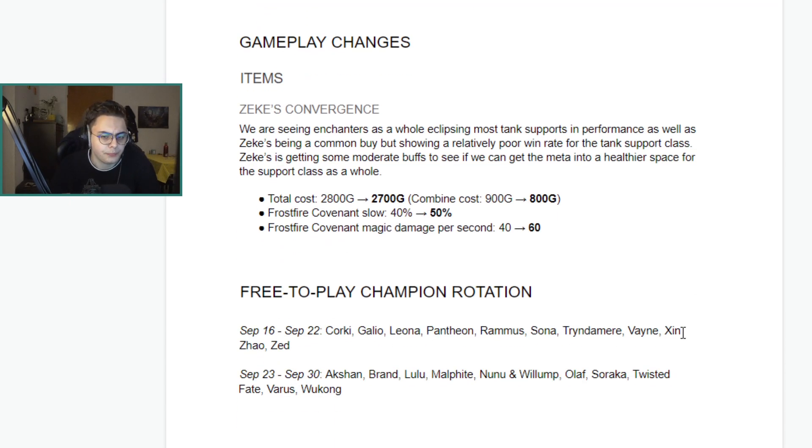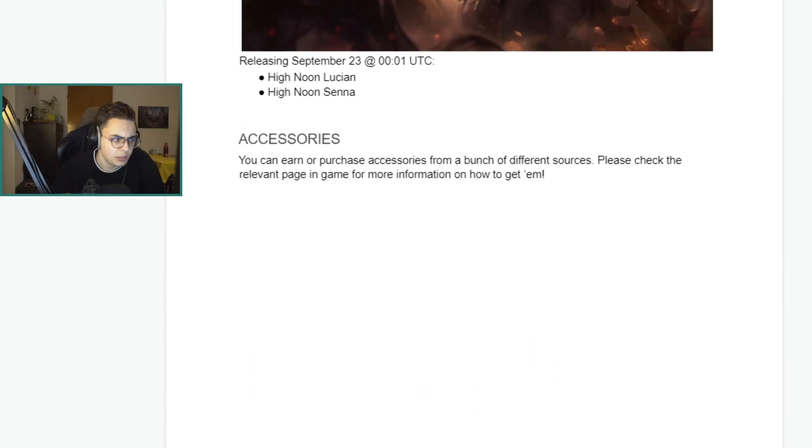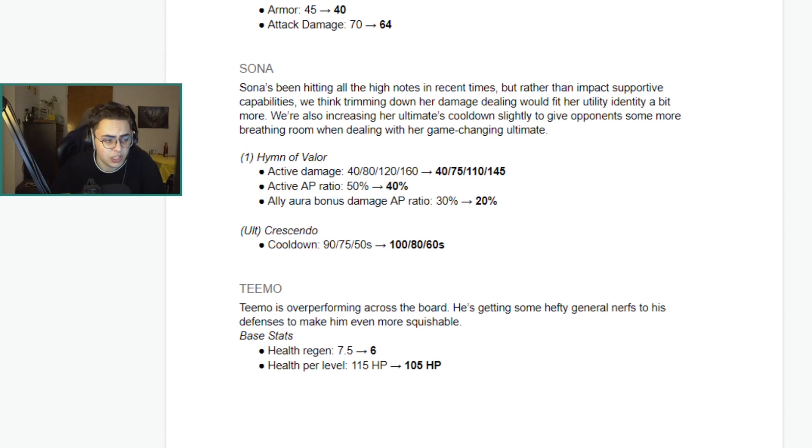Pretty small patch overall — not a lot going on, but maybe they were considering Stockholm coming up and wanted to give a lighter patch. This is likely the last patch of the 2.4 cycle; the next major patch would be 2.5. The supposed release date for 2.5 is October 9th, which is a Friday — a bit weird — so maybe it releases on like October 5th instead. There might be a 2.4d coming, who knows.